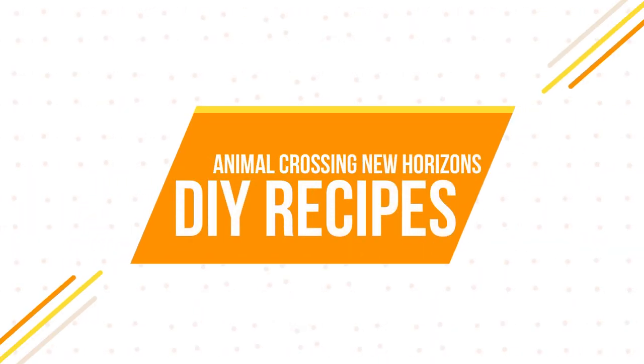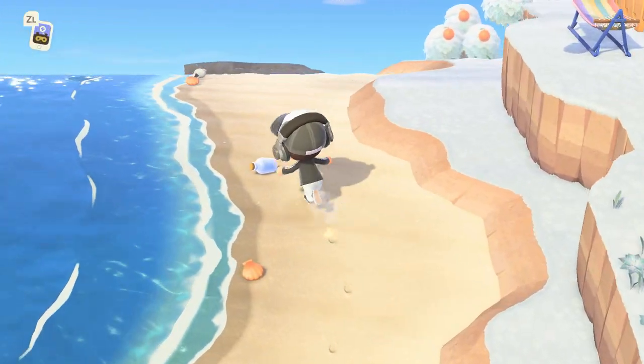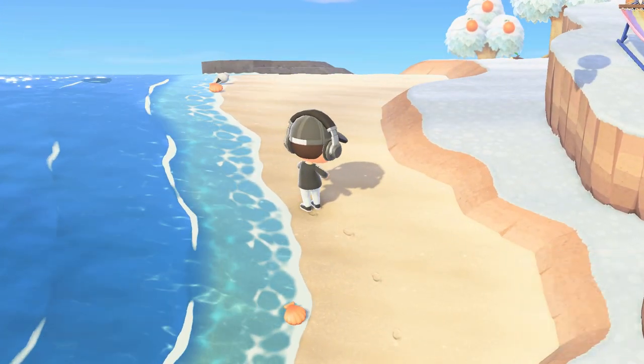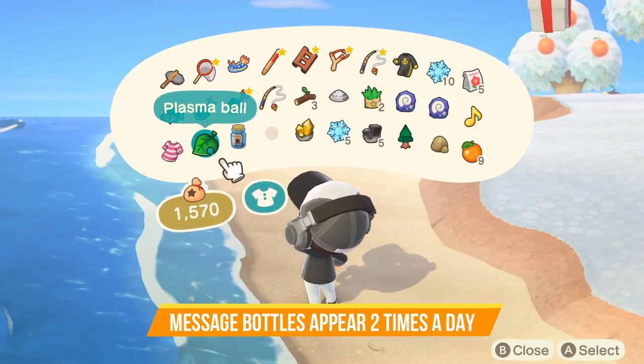Be sure to walk the beaches at least two times a day. You'll notice little message bottles on the beach that contain a DIY recipe inside. You should be able to get them twice a day — once in the morning and once in the evening.